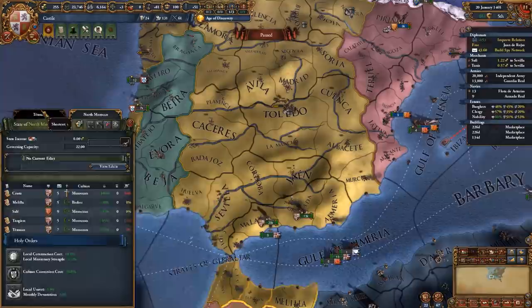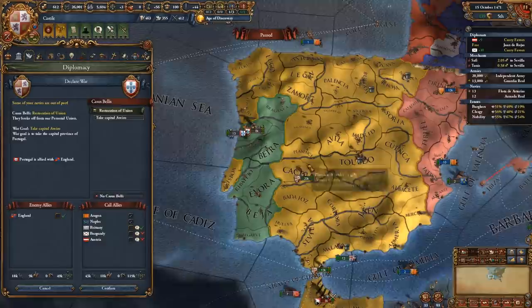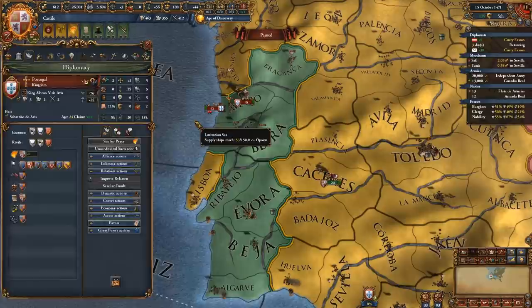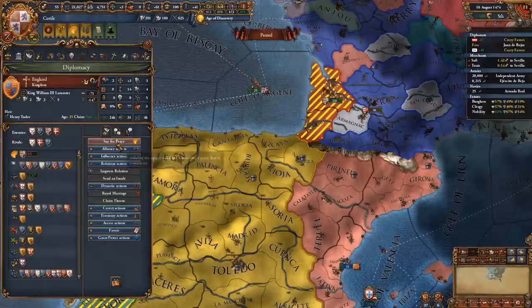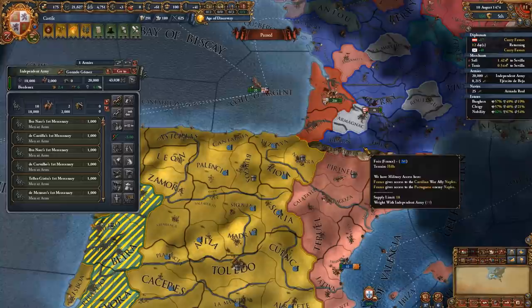After the longest regency in the history of regencies, we can finally attack the Portuguese. The second war was easier than the first one. Once you can, peace out the English — even a white peace is fine since you don't really have any interest in that land for the time being. Your main interest is obviously PU-ing the Portuguese.